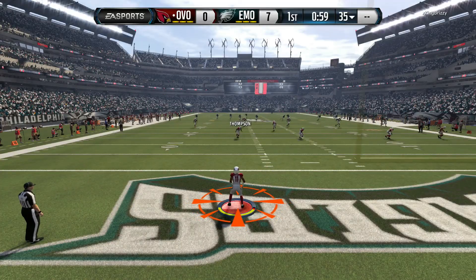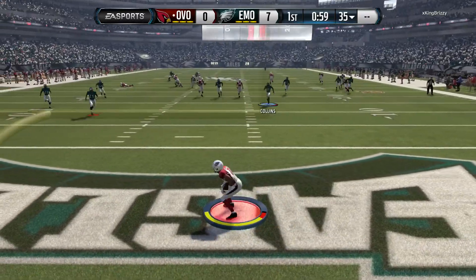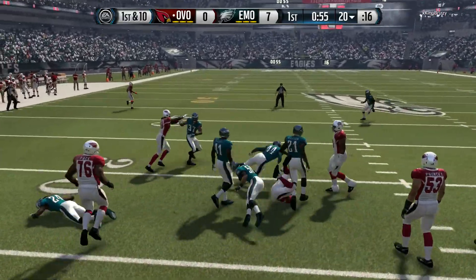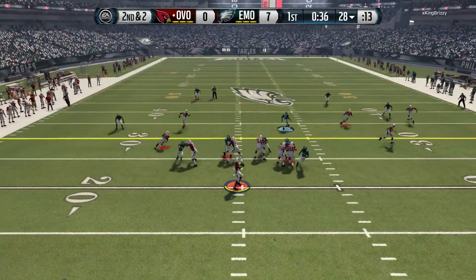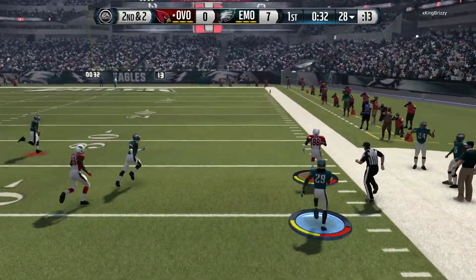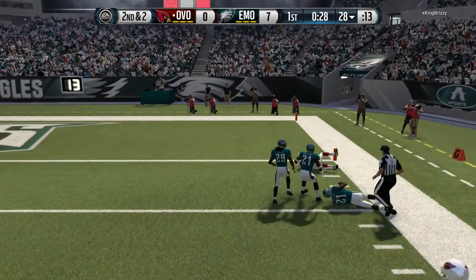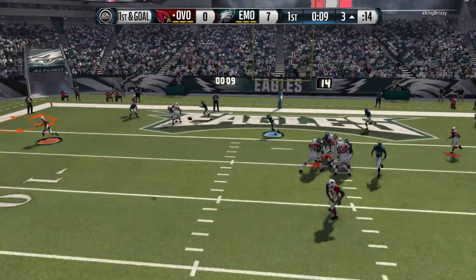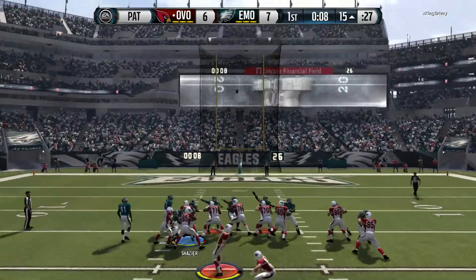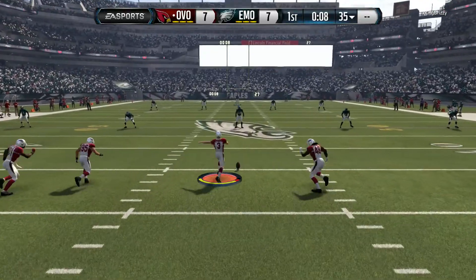We saw his defense didn't look too great. We did have that one play by Martavis Bryant, but his defense didn't look the greatest. Then we see that he has a star under his running back, and I believe that is Marshall Falk. He also has 88 Mike Irvin. And then we also have Sean Taylor — Sean Taylor catches him at the 3-yard line, but it doesn't matter because he goes to the flats and scores with only 8 seconds left in the first quarter. It only took him 50 seconds to score on us.